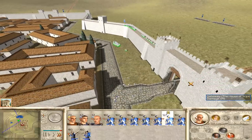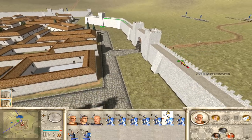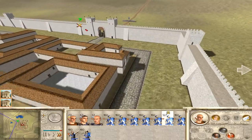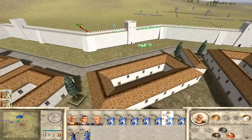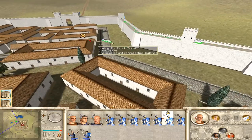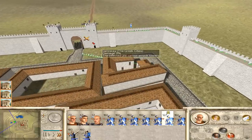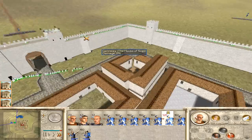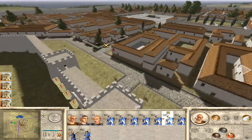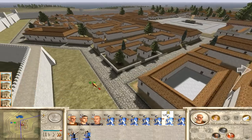The way that Medieval 2 differs is that they need to actually defend the towers that they want to attack from, which I think is better. Also in Medieval 2, if you capture the tower, it doesn't shoot for you — only the defender can get it to shoot. And they certainly don't shoot backwards like they're doing here. But capturing the towers does give you extra strategic options, which I'm always for.